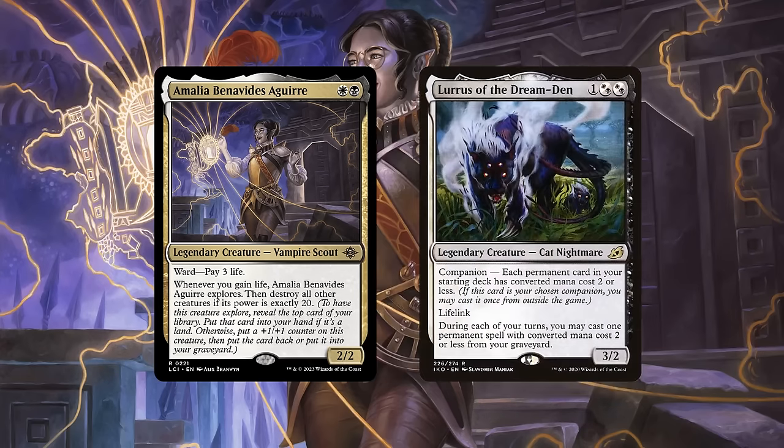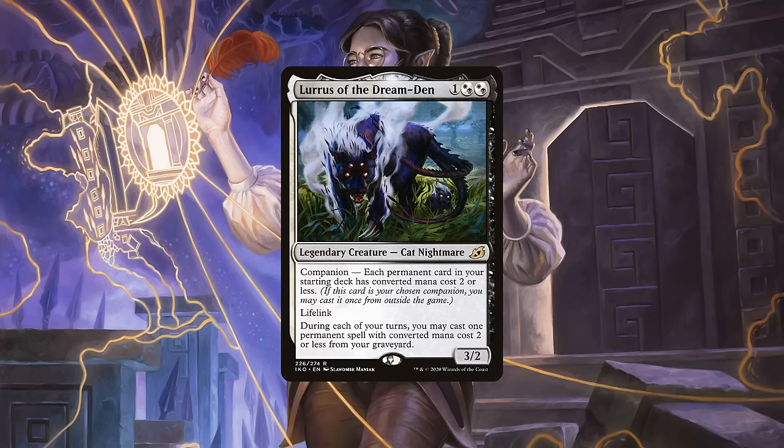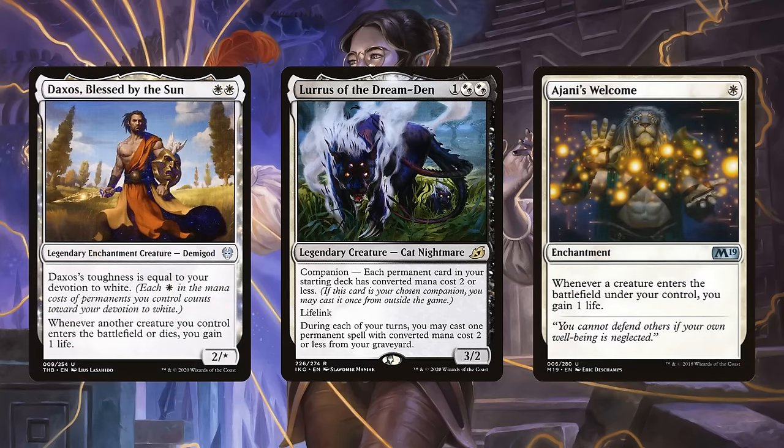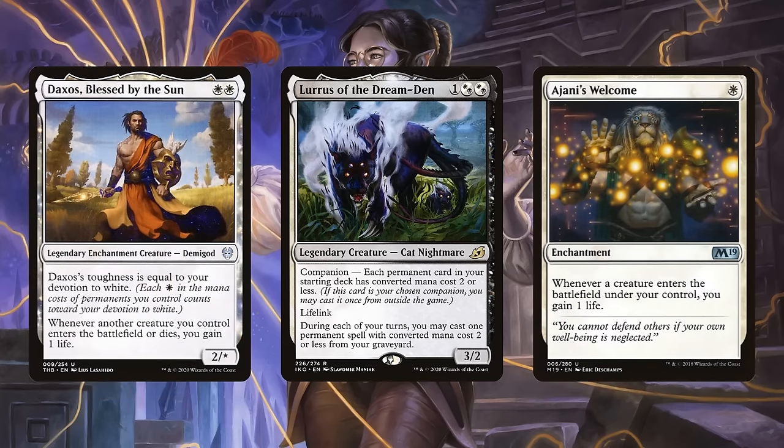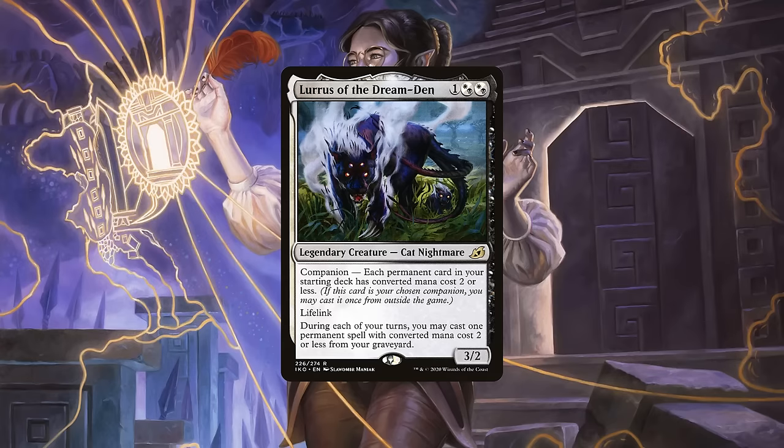Cards like our companion Luris allow us to cast a permanent spell from our bin once per rotation. Admittedly, she does pigeonhole us into running only CMC 2 or less permanents if we want to run her as a companion, but many of the cards that provide passive and repeatable life gain to enable Amalia fall within this category anyway. We can still run higher CMC instants and sorceries, so we aren't entirely locked out of higher CMC spells, making her a rather nice inclusion that effectively turns our graveyard into a second hand.